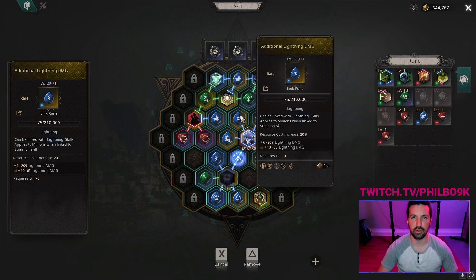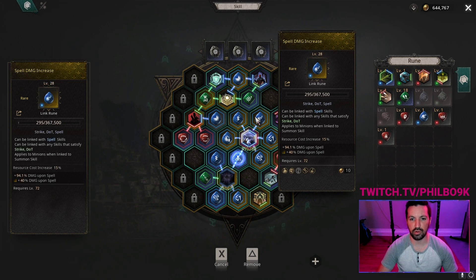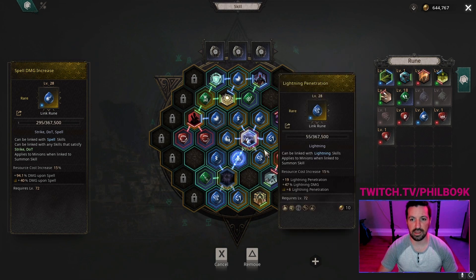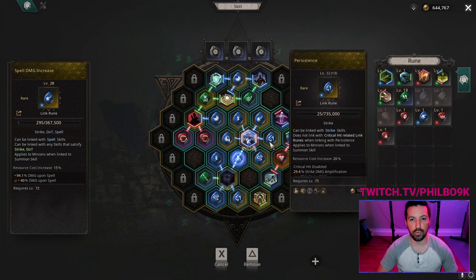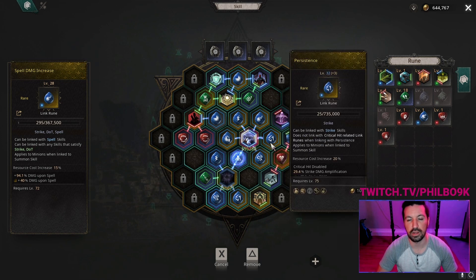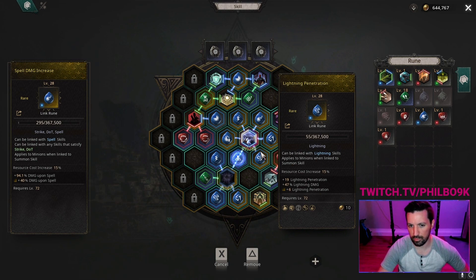I'm also using additional Lightning Damage and Spell Damage Increase to boost the damage even further. These three runes can be bought from the Rune Vendor. Persistence and Lightning Penetration are acquired through normal link rune synthesis or through some of the rewards you get by completing a rare Chaos Rift — sometimes the rewards will be a box that gives you runes. I've gotten Persistence and Lightning Penetration from those quite frequently.